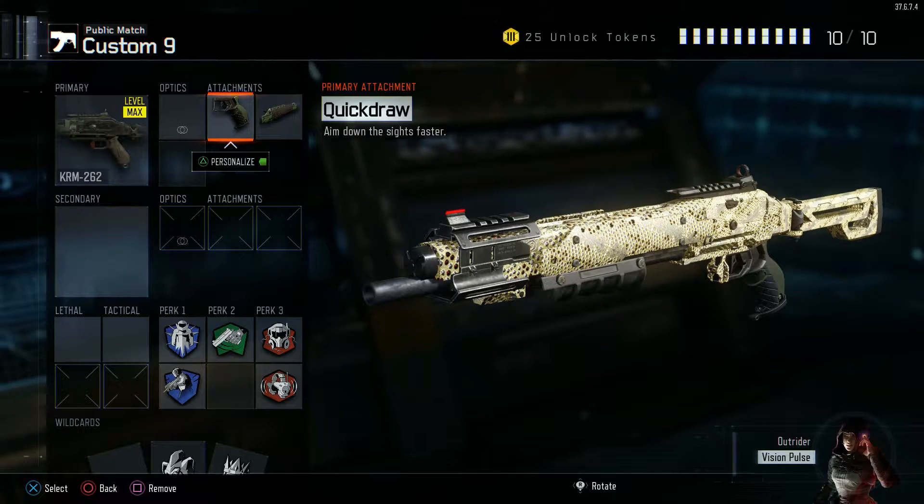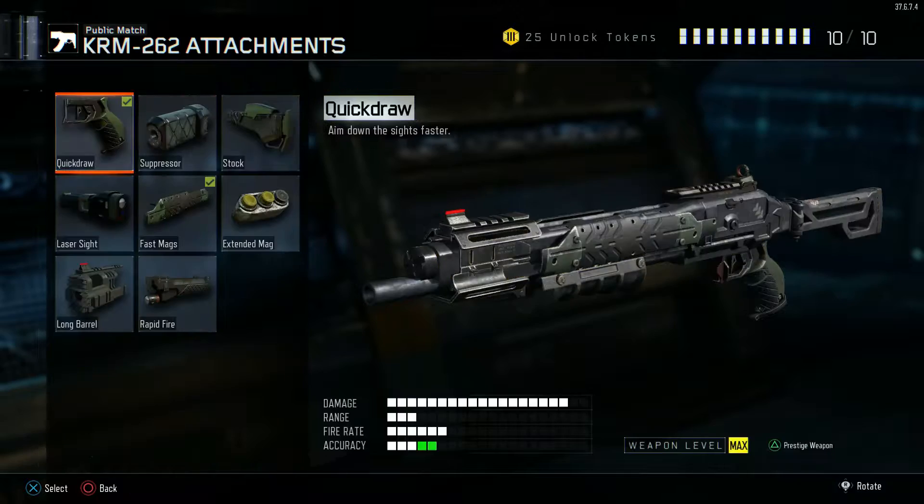Getting into the attachments, we have Quick Draw and Fast Mags. Quick Draw so you get the jump on enemies, always in their face, and you're not slow getting your gun on them. Fast Mags obviously to go on those quick streaks and not worry about having to sit in a corner and reload all the time.